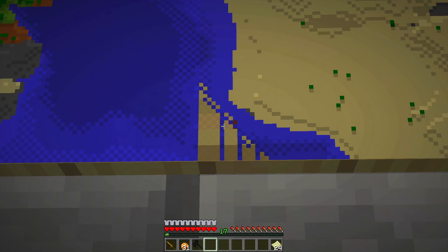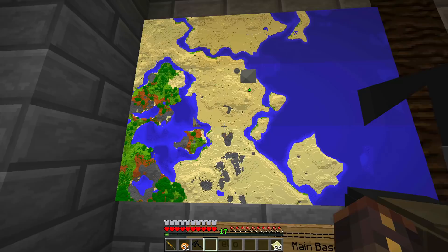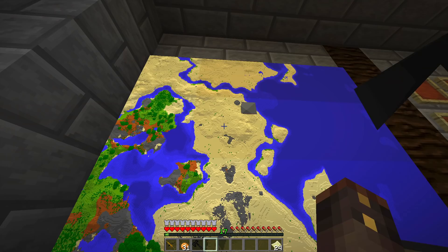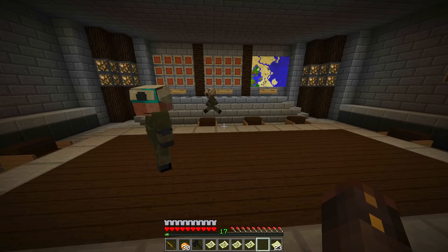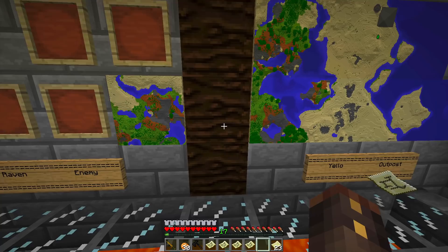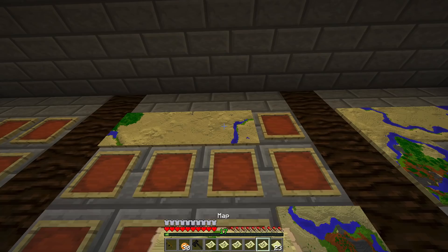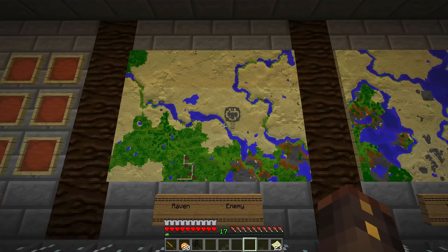I can see us on the map as a little dot - they're all loading in. That's our base, that's our outpost, and it's still loading. One of them hasn't loaded in properly - I'll have to go and actually load it in, take it back. There we go - that's our outpost space. I don't know what you guys have been doing but I've got the second map. SS put glowstone in the wrong place and messed it up, so I had to fix it.